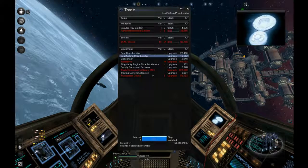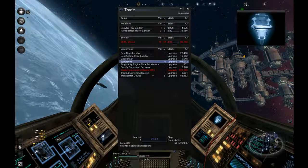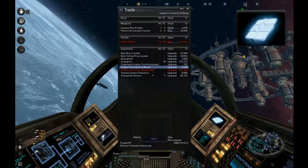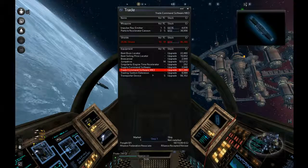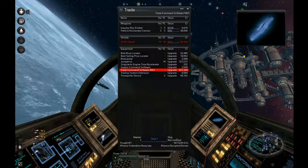It's already got a best buys locator, best selling locator, bioscanner. Jump drive - need that. Supply command software - I do that. Then I realize I don't have enough reputation with the alliance yet to buy the MK3 software. Oh no.